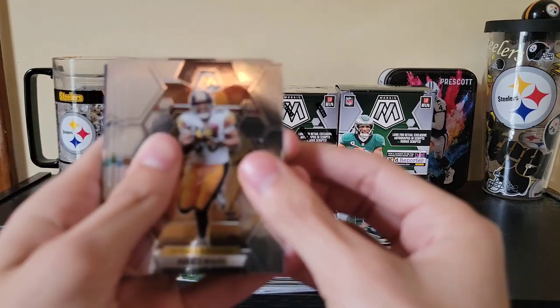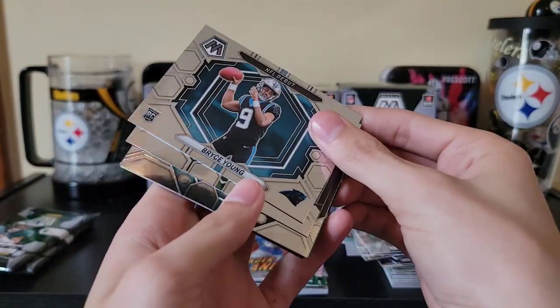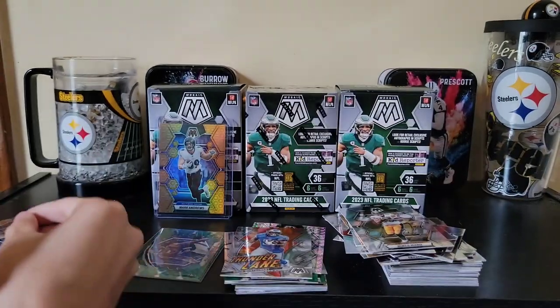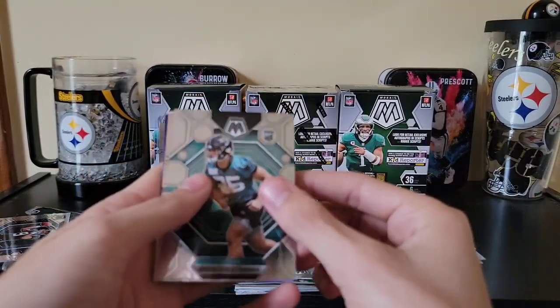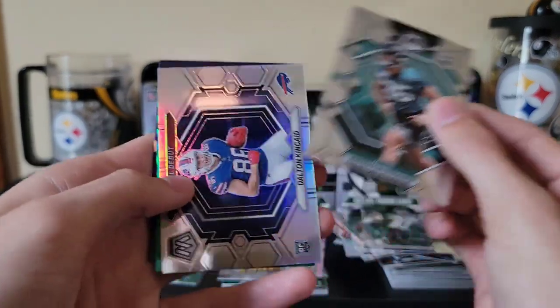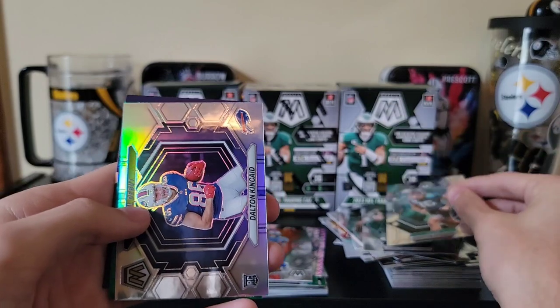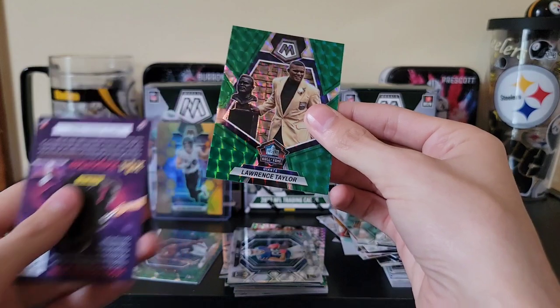Pack four: Heinz Ward, NFL debut of Bryce Young, Sauce Gardner, Byron Strange, NFL debut of Dalton Richardson, and a Lawrence Taylor on the green.